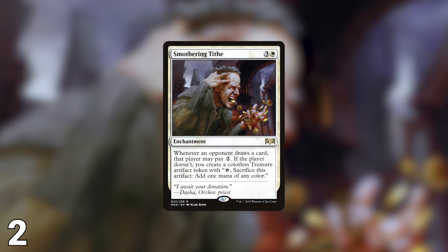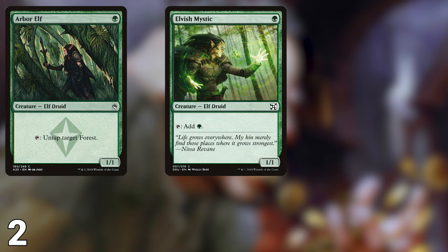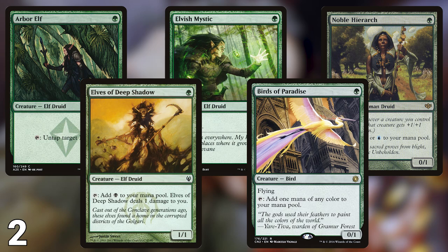Another powerful source of additional mana is Smothering Tithe. Every player will be drawing at least one card every turn, and with their card draw engines it could be much more. Smothering Tithe puts a heavy tax on those types of cards and will likely make your opponents choose not to draw the extra cards from it. Finally, mana dorks push you ahead each additional turn. Arbor Elf, Elvish Mystic, Noble Hierarch, Elves of Deep Shadow, and Birds of Paradise all provide valuable mana and even color fixing all throughout the game.